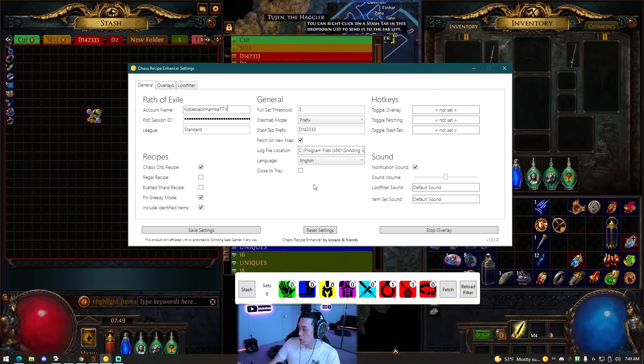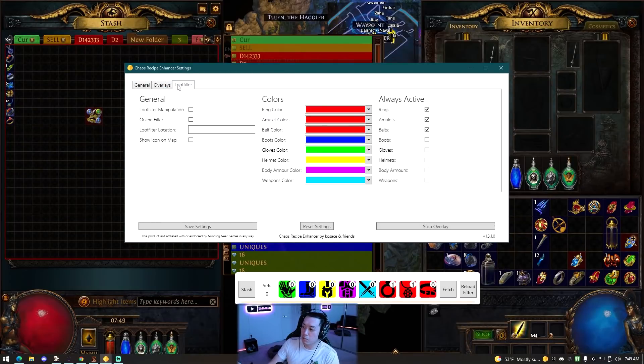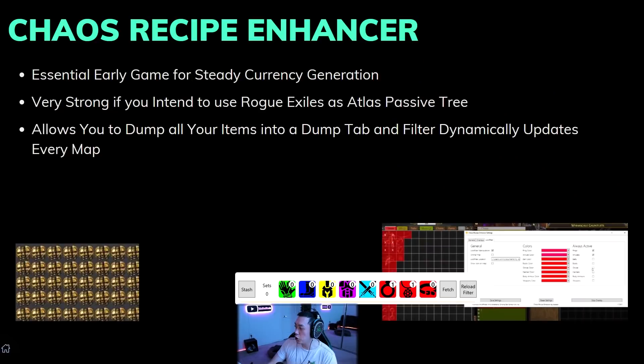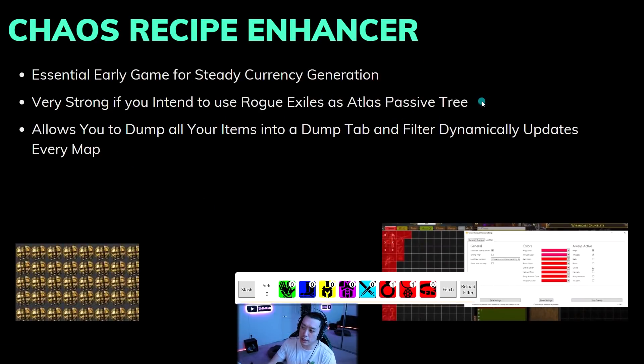This tool just got updated by a third party so it should be working for league start - no guarantees though. It's very helpful if you are struggling for early game currency, as you can use the chaos to buy a six-link or a Tabula early. All you need to do is find some jewelry. This is also very strong if you pair it with the Rogue Exiles atlas passive tree, as rogue exiles often drop a lot of rings and amulets.